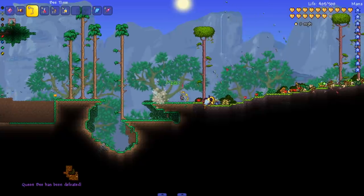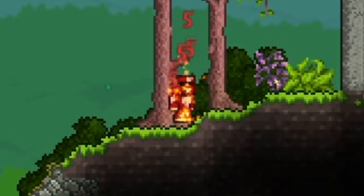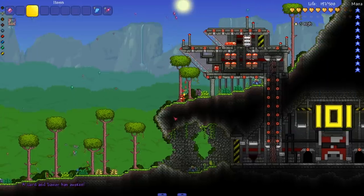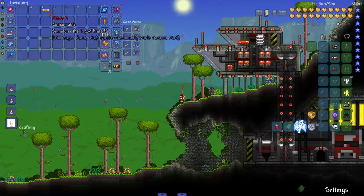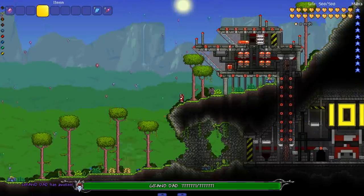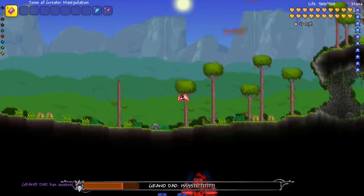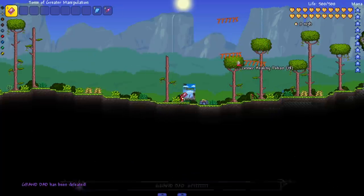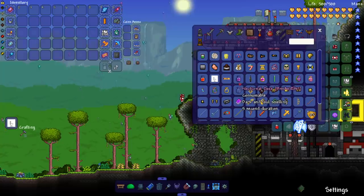Next up, Bottled Lava — consumable, burns the tongue. Toilet — summons our lord and savior. I don't see anything. Next up, Mario 7 summons a 7 God himself — Granddad! We're seeing a lot of Granddad recently. Let me do a little damage. He's got a lot of sevens around him. That was the physical edition of Terraria!